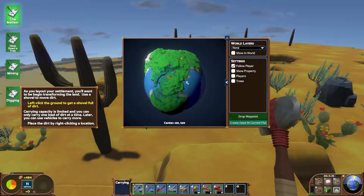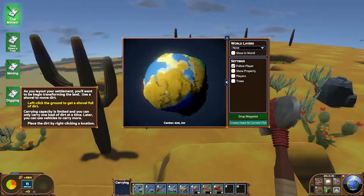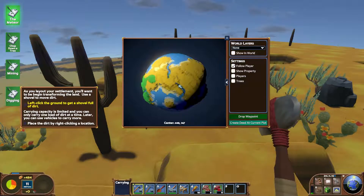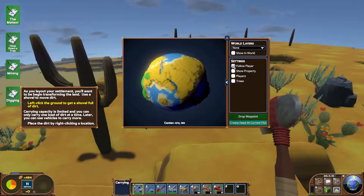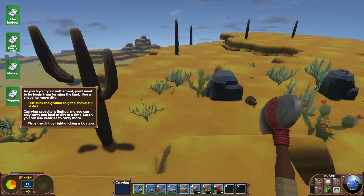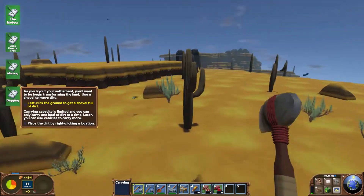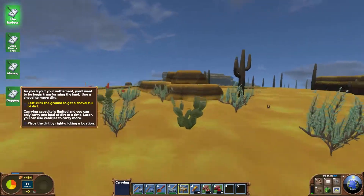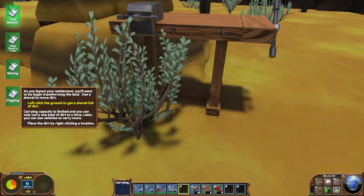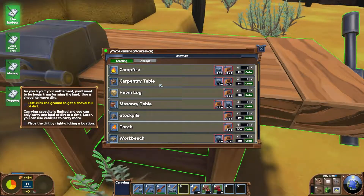OK so we have a green land over there and we're currently in this desert somewhere - possibly, I can't find my icon. OK so I'm around here somewhere. OK so this is interesting. I'm going to start my base up here and put my workbench down there.